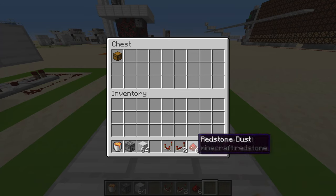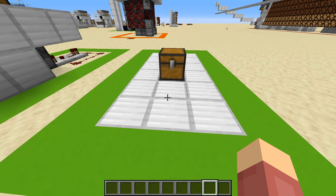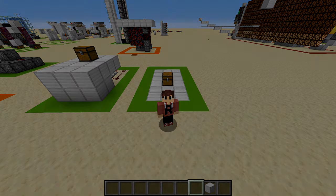Now we just test it out — throw our items in. As you can see, they are getting dumped into the lava. So that's gonna be it for today's tutorial. If you have any more suggestions just leave them down below. Thank you for watching, I'll see you in the next video, bye bye.